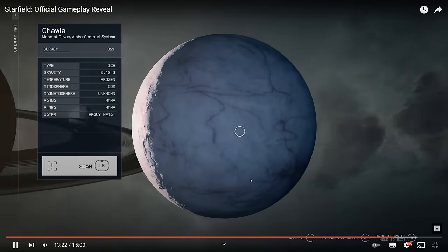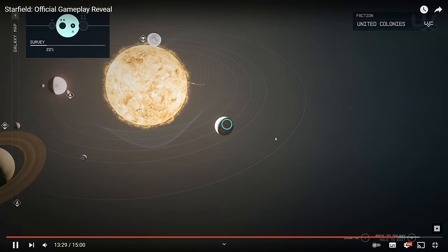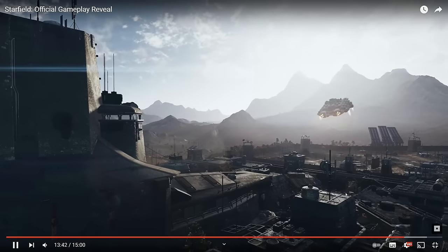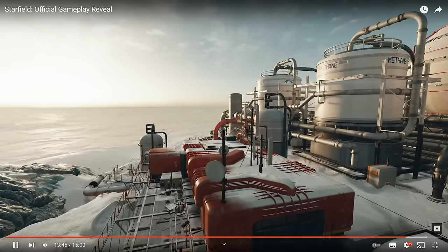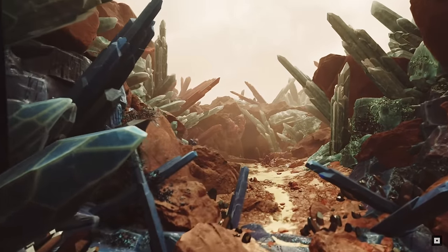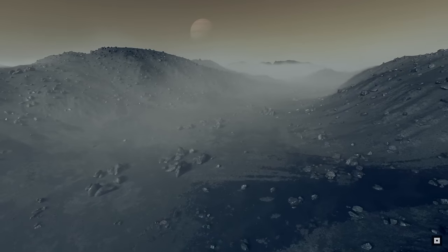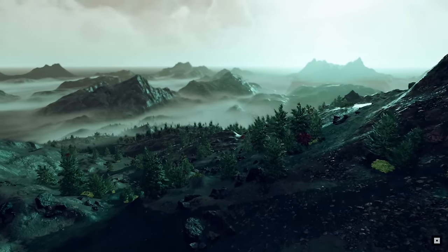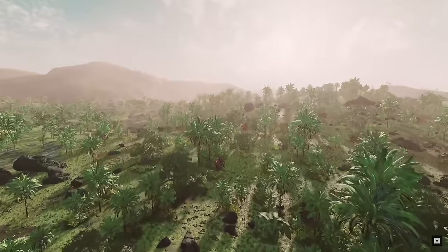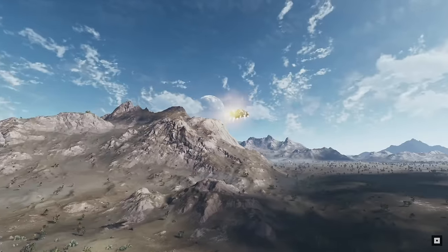You can see the star system, different planets, different moons that you can land on. You can zoom out and see multiple systems you can travel between. Different planets look very distinct, with amazing views and amazing amounts of detail. My only worry is whether the console can handle that — it's next gen, so let's hope it can, and let's hope my PC can handle it too. For procedural generation, it looks great. A lot of work must have been put into it, and I'm happy with that. I cannot wait to explore.